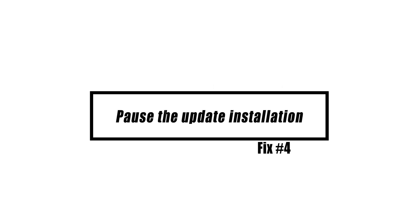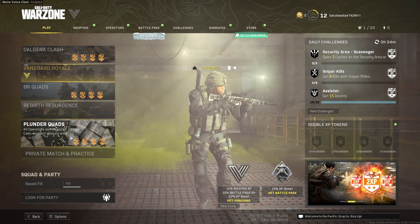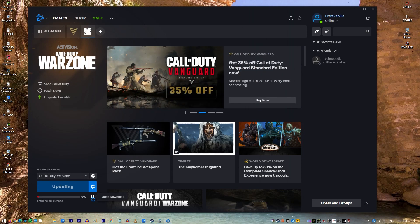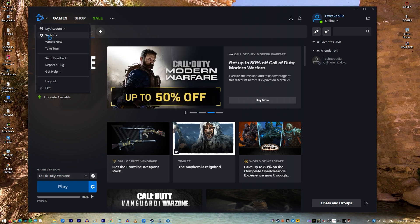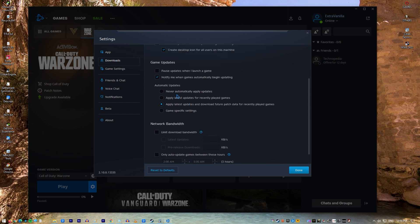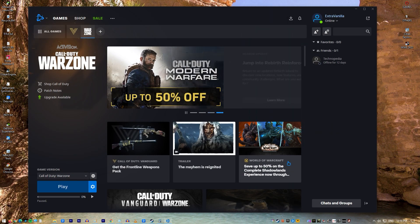Some players have noted that an unusual workaround has actually helped them. This is accomplished by first using the pause button in the Battle.net client and then setting the download speed to 100 kilobytes per second. Here are the exact steps: hit the pause button, open the Settings menu, select Game Install/Update under the Network Bandwidth section, and set the latest update speed to 100 kilobytes per second. Then resume the download and wait a few moments until the update works again.